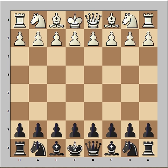This was the game between Levon Aronian and Peter Svidler, played in the Kal Memorial Tournament in Moscow in 2006. Aronian had the white pieces and he started with d4.